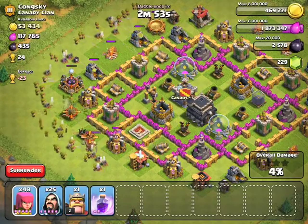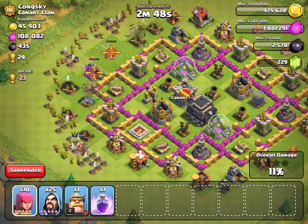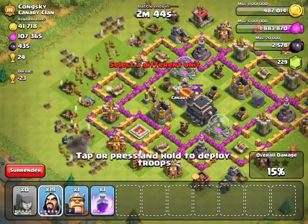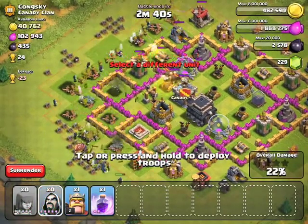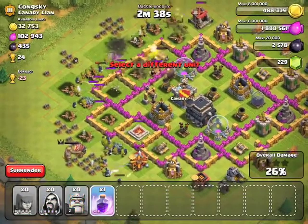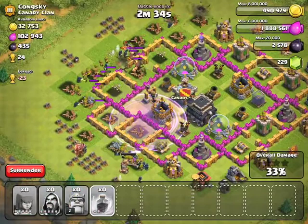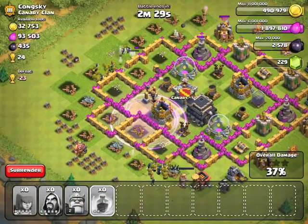Because it may take a long time otherwise. First, drop all of your archers. I started over there because I really need to bring the Barbarian King in order to tank first. Then drop all of your wizards after that, then the Barbarian King and the spell.